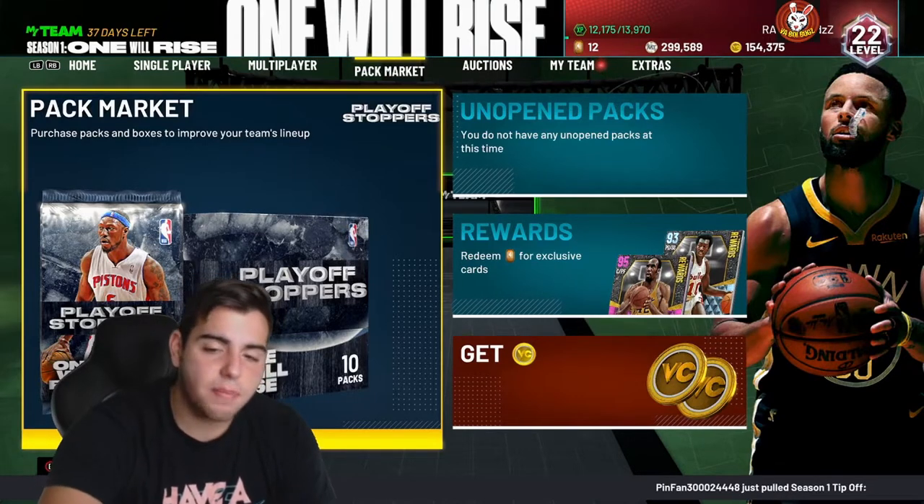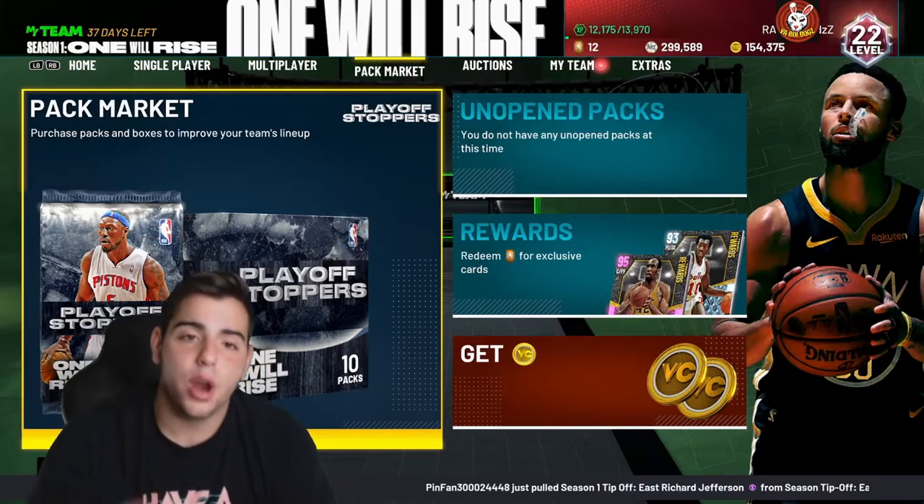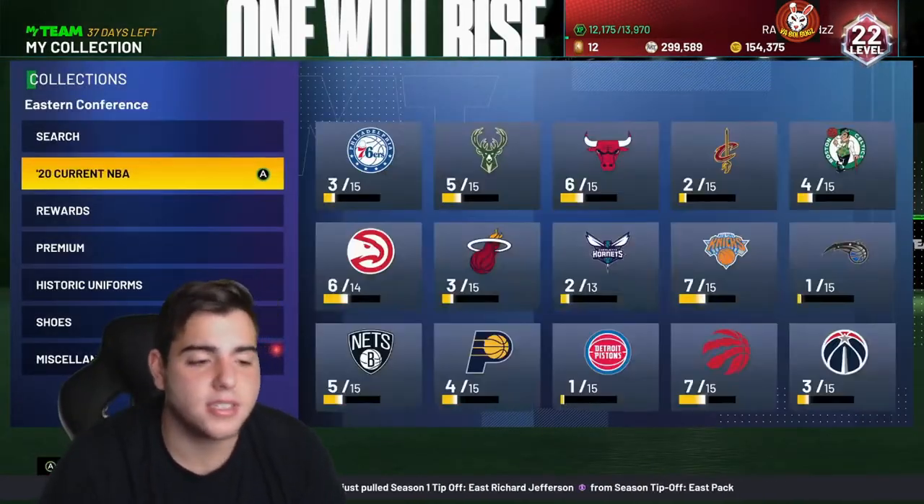Sell badges, keep shoes. Some badges just get rid of while they're expensive. But shoes are going to rise — there are some shoes that are expensive, but they're going to rise.